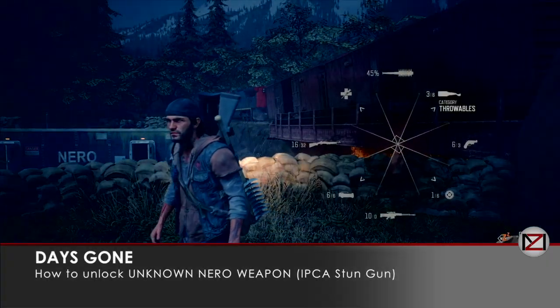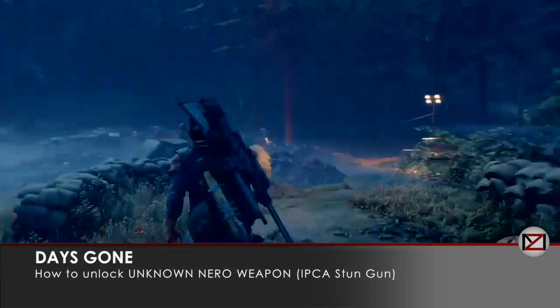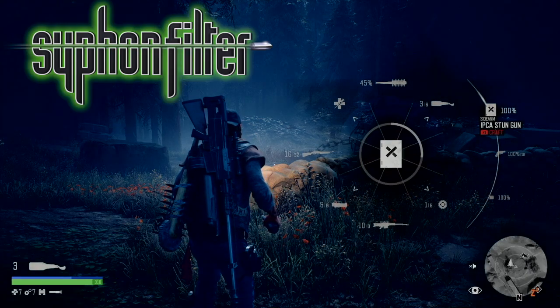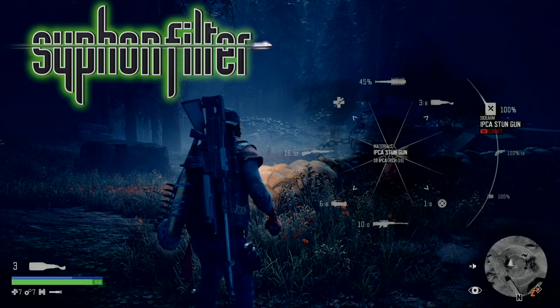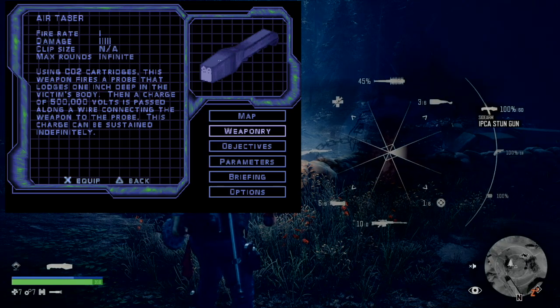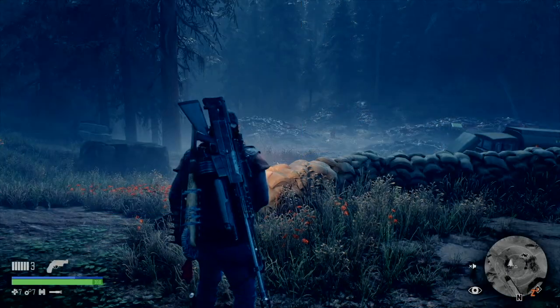Hey guys, welcome back. This is MD. I'm gonna take you through finding the unknown near weapon, or the IPCA turn gun — basically a gun previously in the Siphon Filter games, used by Gabe Logan. It was an air taser basically. If you played that game you probably know it and have used it a lot.